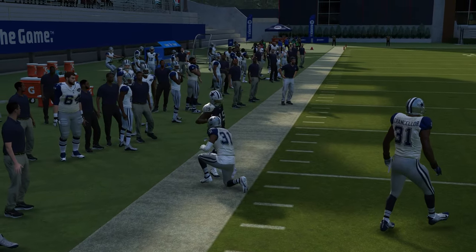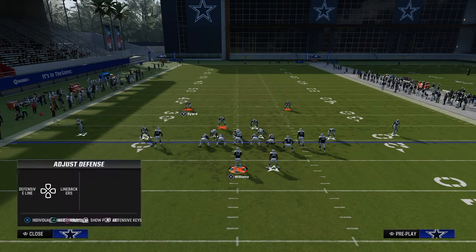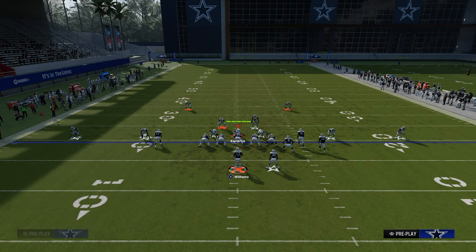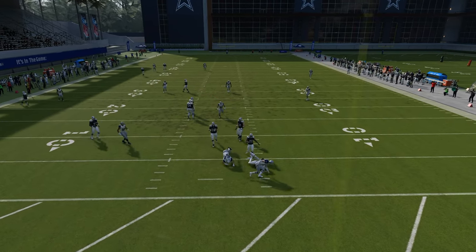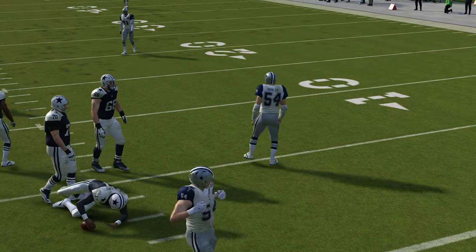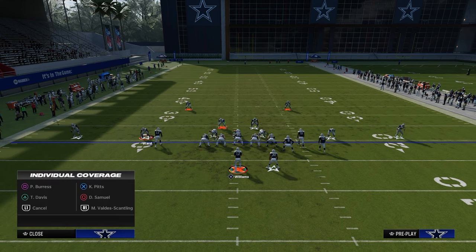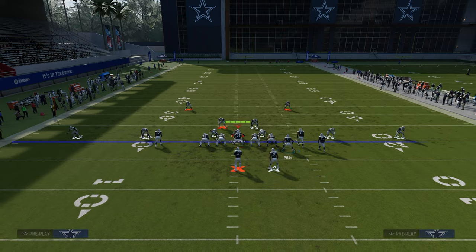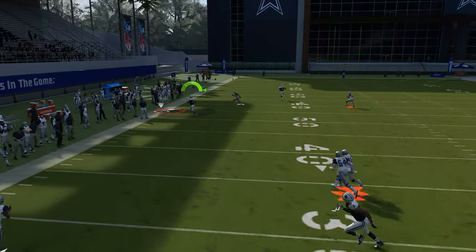This is just a true left side flood. To stop it, they have to have a hard flat and a hook curl to stop the seam streak, which now leaves them only able to send four rushers. The other cool part about this play is your crossing route is going to be a nice deep read right on the sideline.